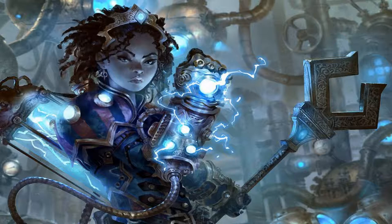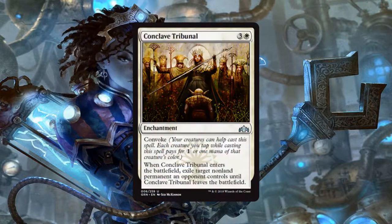Last but certainly not least, we have Conclave Tribunal, an enchantment for 3 generic and 1 white mana. It does have Convoke, and when Conclave Tribunal enters the battlefield, exile target non-land permanent an opponent controls until Conclave Tribunal leaves the battlefield. Removal is important and this one can target Planeswalkers or any non-land permanent that's posing a threat to you, so this is another one that I really love. The fact that it has Convoke on it just makes it even better.